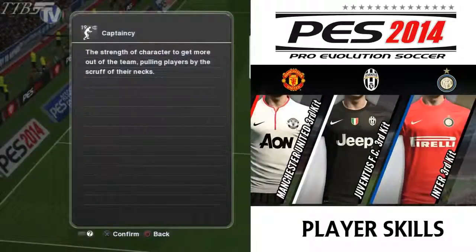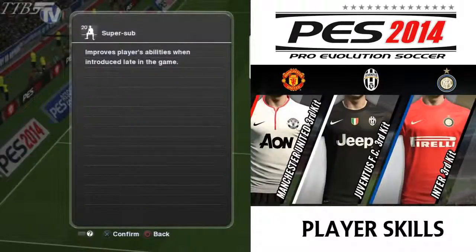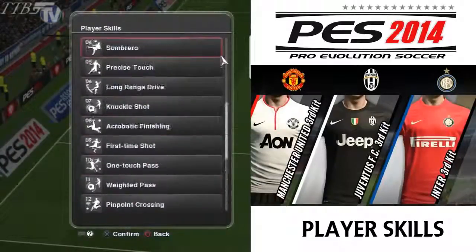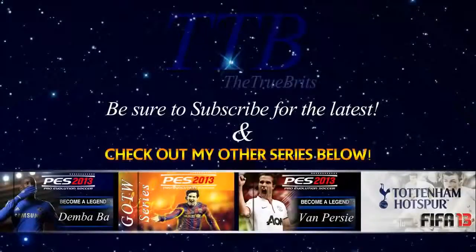Captain: the strength of character to get more out of the team, pulling players by the scruff of their necks — that's an important one. Finally, Mr. Super Sub: improves a player's abilities when introduced late into the game. So there we have it guys, hope you enjoyed it — that is all the player skills for PES 2014. If you enjoyed it, hit that like button. We will be back shortly; the demo is now only a couple of days away. Until next time, take care.